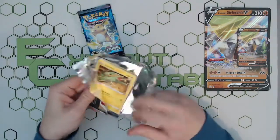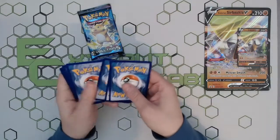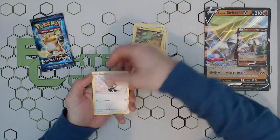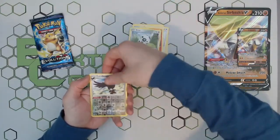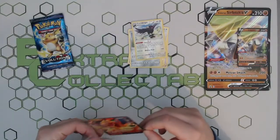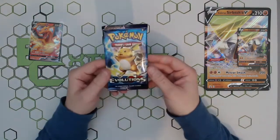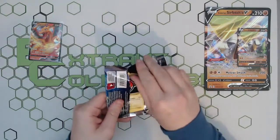Second pack of Darkness Ablaze — are we going to get anything here? One, two, three, four. As I said, if you guys are interested in buying a box of this they are available on the website, links down in the description below. It's not the Charizard that we want, but it's a Charizard nonetheless — we'll take that! We have plenty of those ones already but hey, we'll take it.